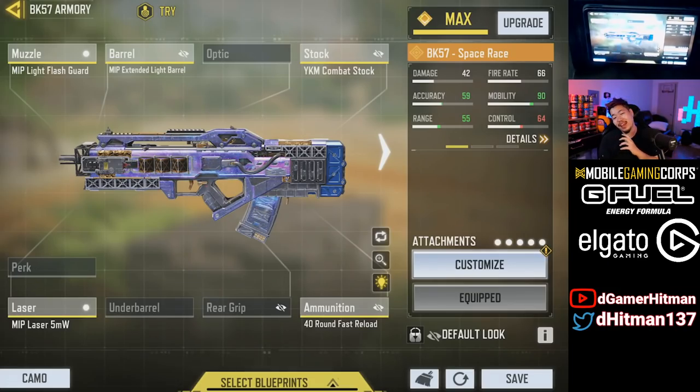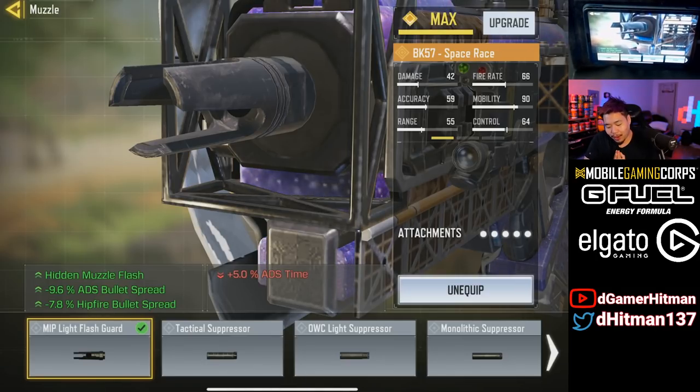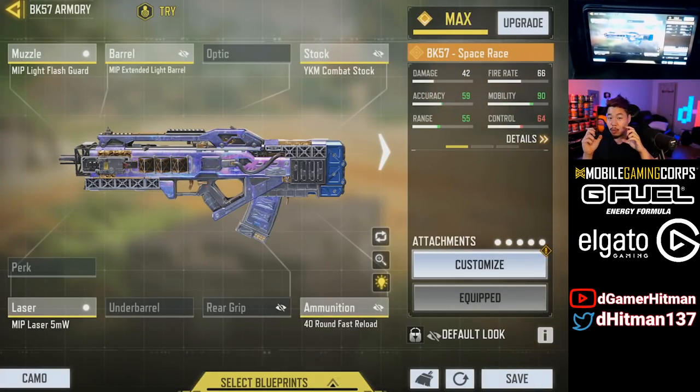Like I mentioned, this is a brand new style of build for the BK specifically, but you can actually do this with other guns as well. The BK did get buffed recently — not a huge buff, just a little recoil buff — but I always thought it was underrated, especially if you have a pay-to-win skin with nice iron sights. The main two things for this build are the MIP Laser 5MW and the MIP Flash Guard. The flash guard is underrated — you only lose 5% ADS, but you gain hidden muzzle flash and almost 10% ADS spread accuracy, plus hipfire boat spread. Combined, you get around 25% hipfire improvement, making it really tight.